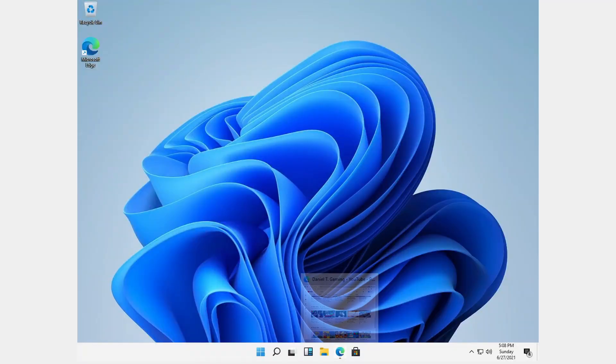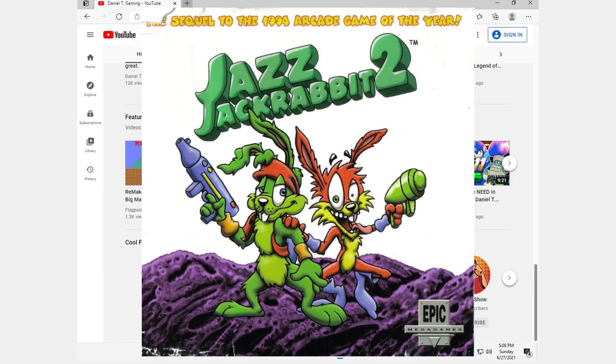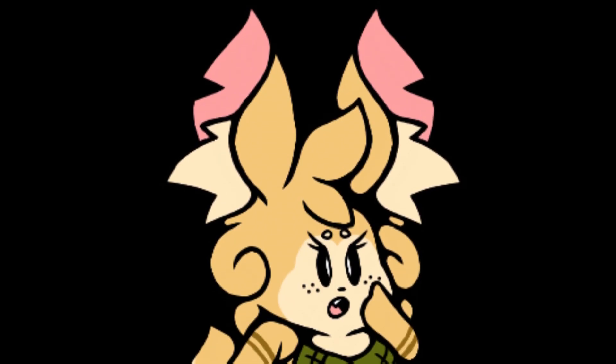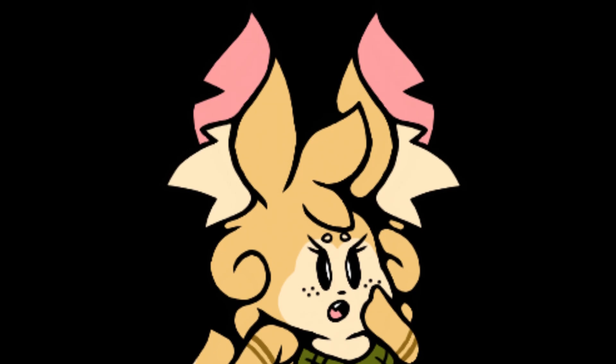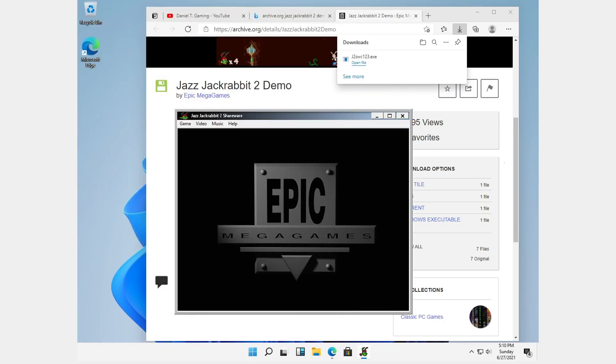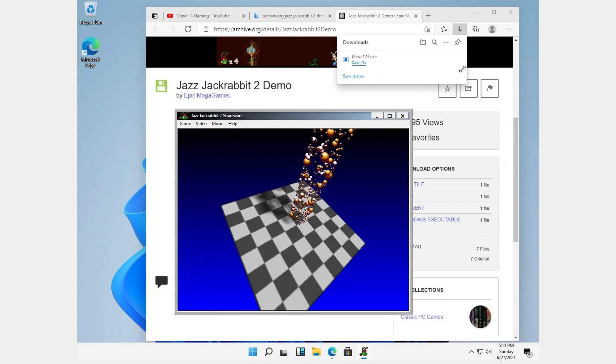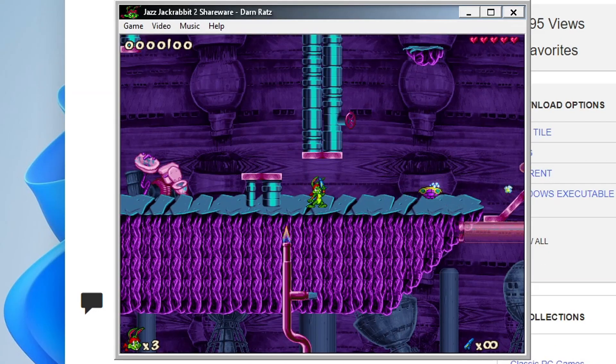So what stuff did you want me to run on here? How about Jazz Jackrabbit 2? Yes! We're practically going to be testing a Windows 98 game on Windows 11. Oh there it is — come on — yes, oh my god, run! Oh my god, it's like Windows 98 themed. Holy crap! For a Windows 98 game running on Windows 11, this actually runs fairly well.